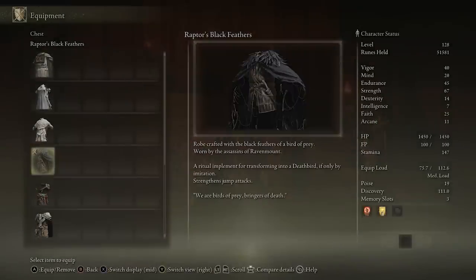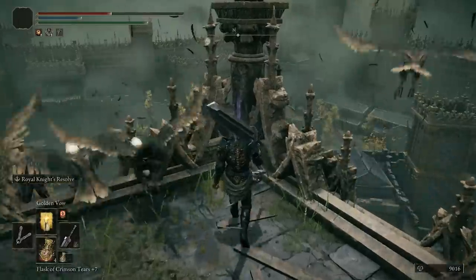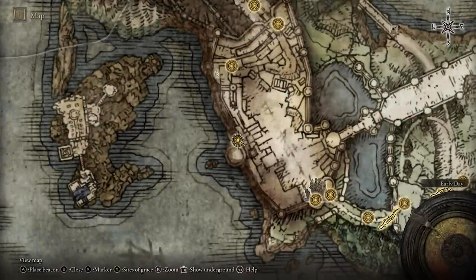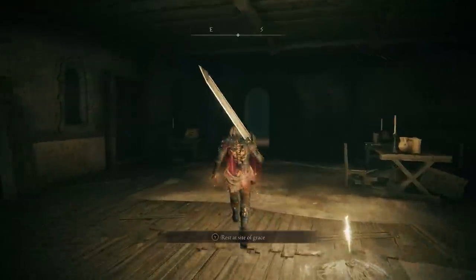For other pieces, you'll want the raptor's black feather armor and the claw talisman to maximize your jumping attacks. The armor provides a 10% damage increase while the talisman gives another 15%, so that's a combined 25% between both of them.